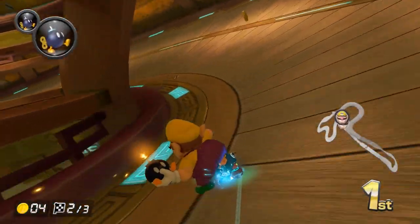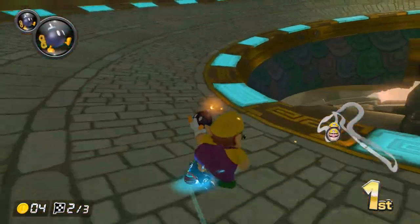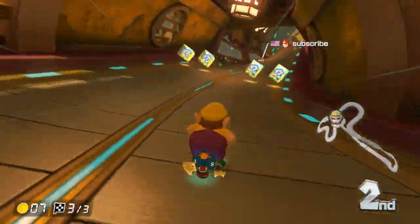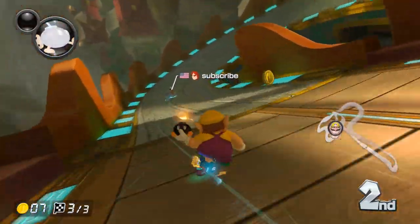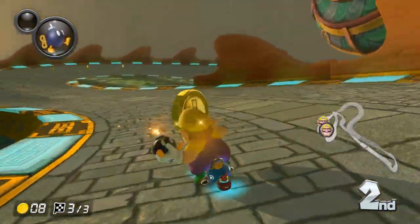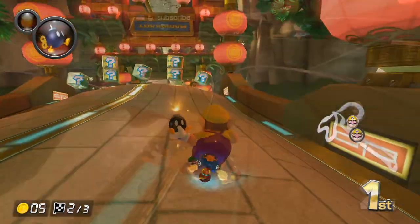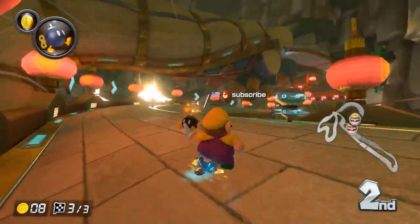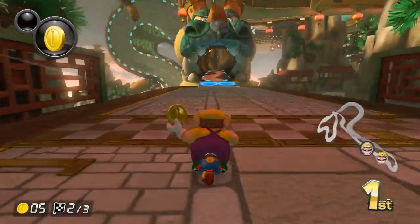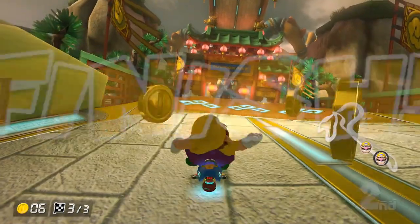There are a ton of super tight sections on this track, so you can back your bomb in a ton of places. Backing your bomb before the gap jump is really good — you'll deny people of taking the shortcut, and because the track is so tight at this point, they'll probably get hit as well. This is probably one of the most underrated bomb spots in the game. A decent bomb spot after the second set is in the middle after getting your first super mini turbo — your opponents will have to go really wide to avoid it. And of course, backing your bomb before the final ramp — it's a pretty tight section, so you'll definitely land a few hits if you're close enough.